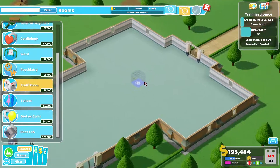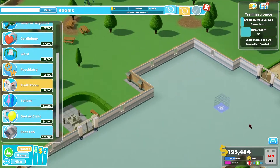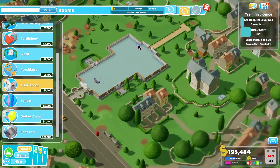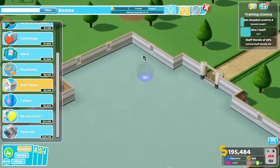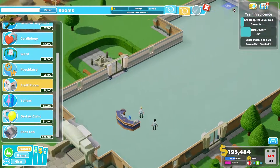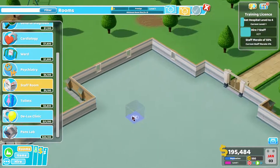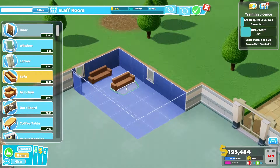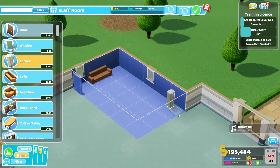For rooms, I'm going to get the staff room set up. In this hospital you only have one area to expand. Let's put the staff room in the back corner. We're going to put a sofa, get some lockers down here in the back — about two lockers. I want to position it so I can put a TV in.